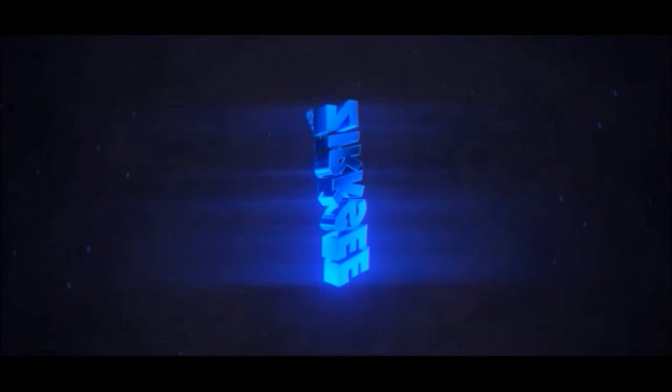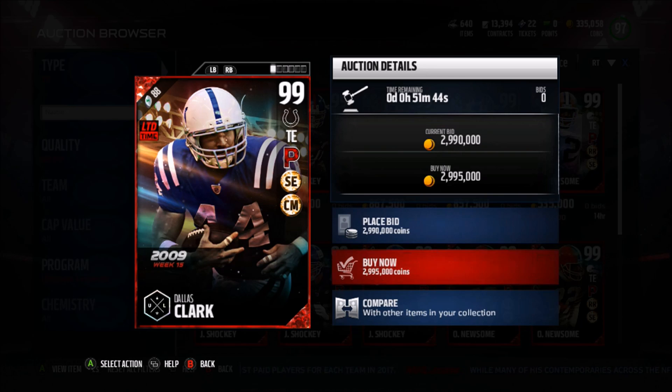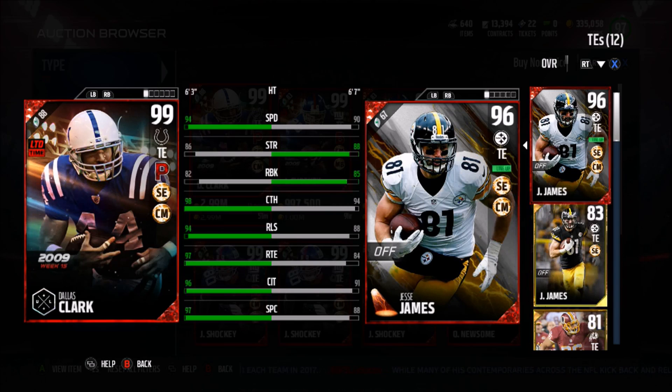What is going on guys, it is Xerxia with another YouTube video. Today we have Ultimate Legends — Dallas Clark and Loya Molloy. Playmaker, Slot Expert, and Chain Mover chemistries. 94 speed on a tight end is ridiculous.